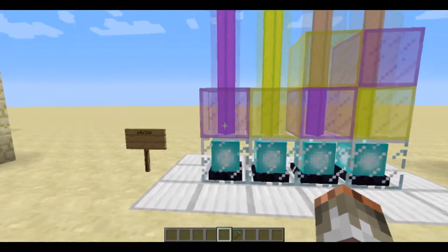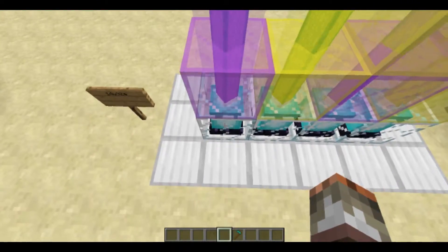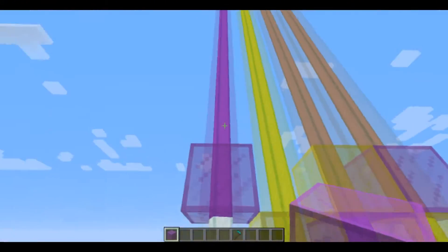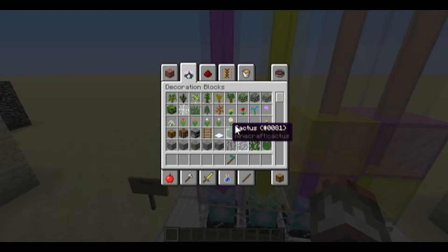The first thing in the snapshot I'm going to show you are those colored beacon beams. If you put colored stained glass on top of the beacon, it doesn't matter how high it is — this will change to that color. For example, purple. You can do this with every single color of stained glass.